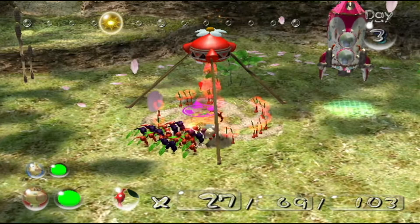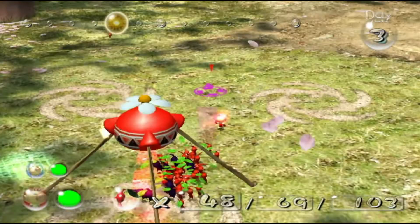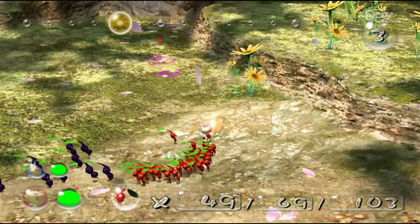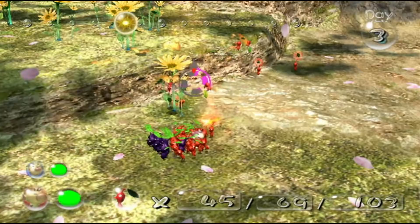We've got all our Pikmin as flowers now. We'll get back to work on this gate and return to base so we can get our whole army together. We'll pluck more reds — we've got about 69 in our squad today, which is not too bad. We'll pluck even more. And there's a stray Pikmin about to get left behind — we can't abandon Pikmin, because if you leave them behind they'll end up as a midnight snack for bulborbs or anything else that can eat Pikmin.